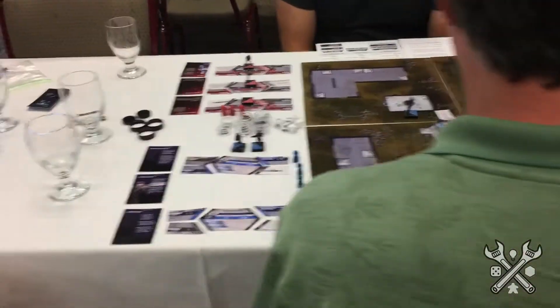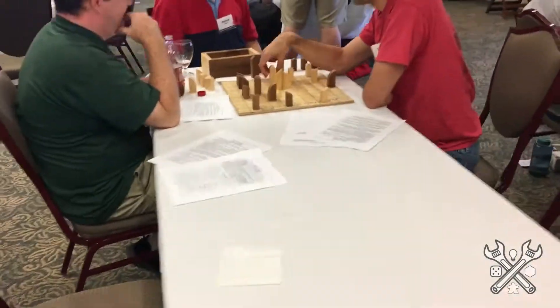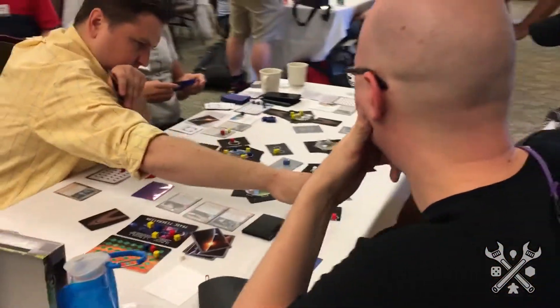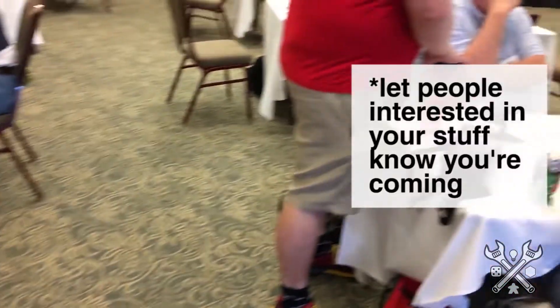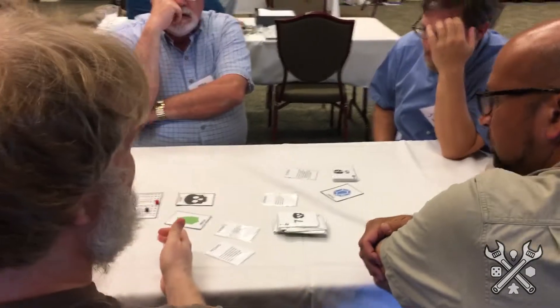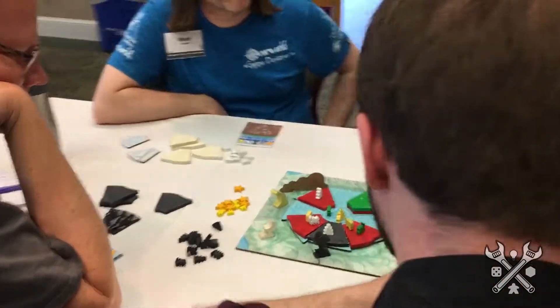I almost forgot to mention that Protospiels have a registration process. You can order your badges in advance for either one day or full weekend passes, and you can save a little bit extra by getting that bundle. You can also put up information about your game before the event to accrue some more interest — almost reserving slots that way. You can upload a description, some pictures, and even a link to a website if you have one already prepared. These are really great ways to drum up support even before you arrive on site.